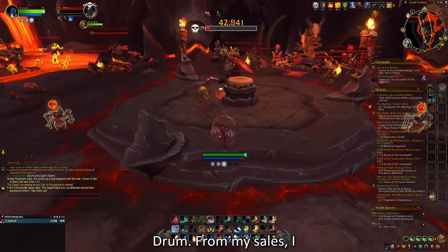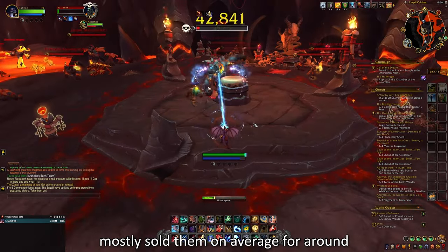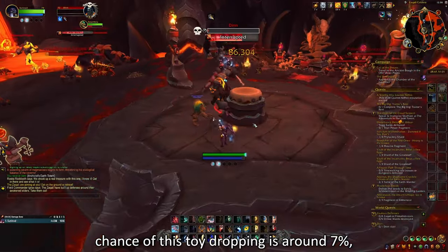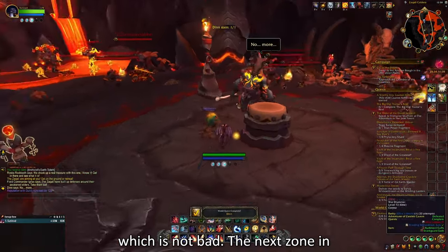From my sales, I mostly sold Din's Drum on average for around 50,000 gold each, and the drop chance of this toy is around 7%, which is not bad.